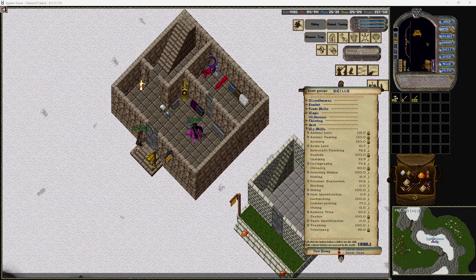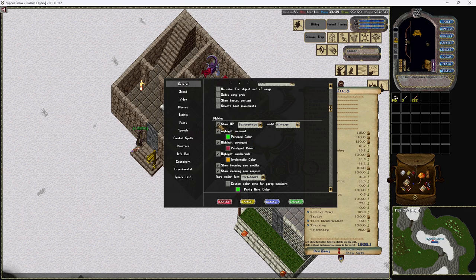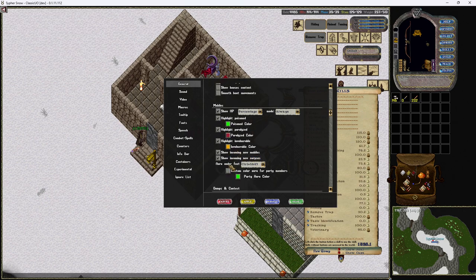The first thing you're going to want to do is go into your game options — there's a lot you can fix in here that doesn't have anything to do with Razor. You always want 'run,' auto-open doors, smooth doors, auto-open corpses, skip empty corpses. I show HP in percentage always, and I do the 'or' under my feet always — that way it lets me know where I'm at and where my teammates are.